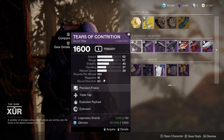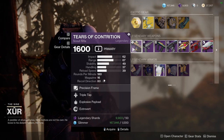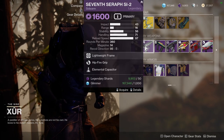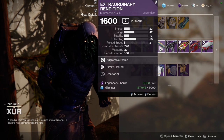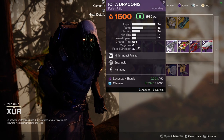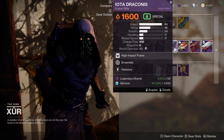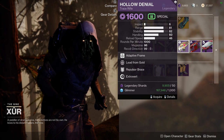As for the weapons, we're going to be looking at Tears of Contrition with Triple Tap and Explosive Payload, which is actually pretty decent. We have a 7-Star SI2 with Hipfire Grip and Elemental Capacitor. Extraordinary Rendition with Firmly Planted and One for All. Iota Draconis with Ensemble and Harmony. Hollow Denial with Lead from Gold and Repulsor Brace.